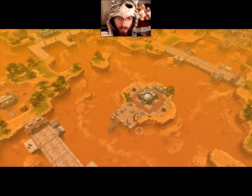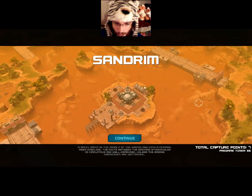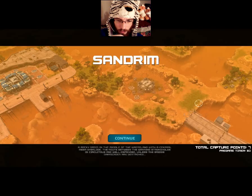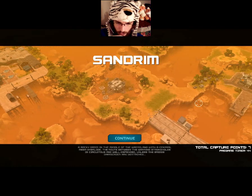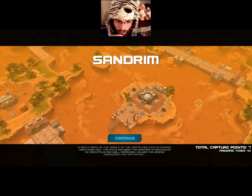So we're up against Raven, I think. Sand Rim — a rocky oasis in the middle of the wasteland with a central mesa overlook. The route between the warring strongholds is circuitous and well defended unless the bridge barricades are destroyed.